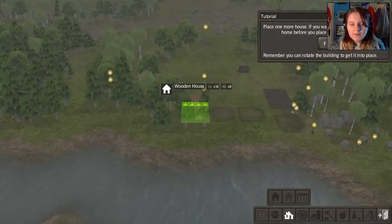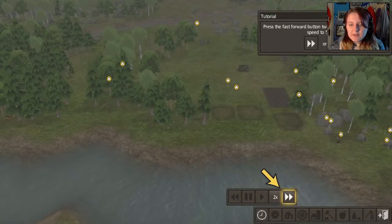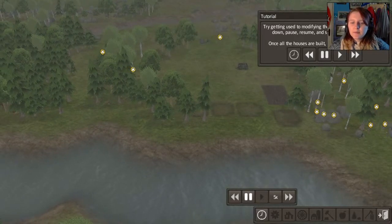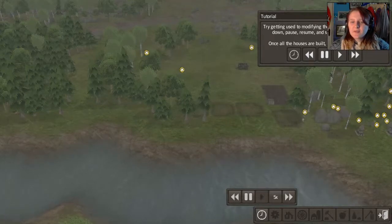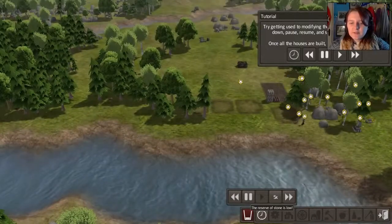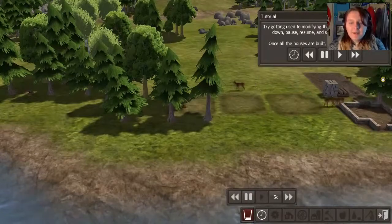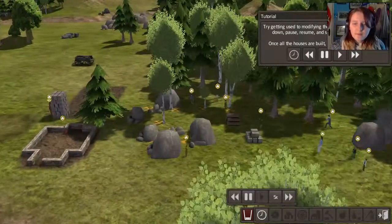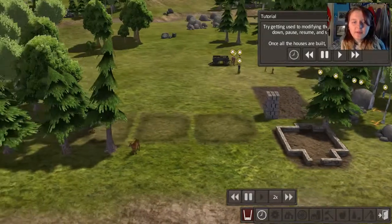So we're just building loads of houses. We can press the clock button and speed it up. Try getting used to modifying game speed. It's not very nice weather is it? We don't really pick the best time to start. Once the houses are built we'll be done. Oh look at that — Bambi, so cute. I bet we're going to have to kill them. This is a cool game. I approve so far. I think I'm going to do a playthrough of this anyway — I don't even know what the main objective is thinking about it.